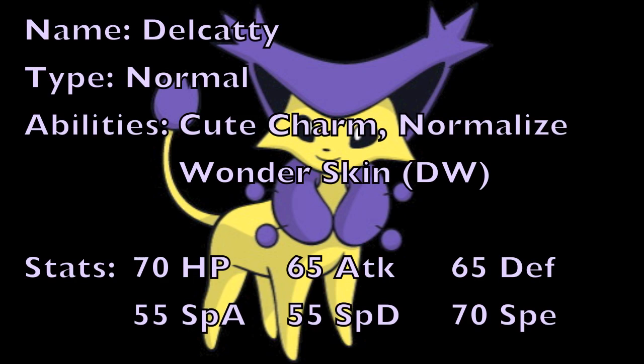Delcatty is a Normal type Pokemon introduced in Generation 3, and is unfortunately a Pokemon you really don't see too often in competitive battles. The first of its three abilities is Cute Charm, which has a 30% chance to infatuate your opponent if they hit you with a contact move and are of the opposite gender. When it works, it's really frustrating for the opponent because they only have a 50% chance to even attack on the turns that they are moving.